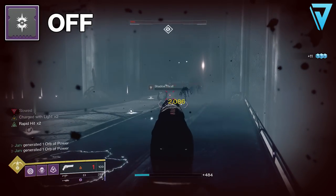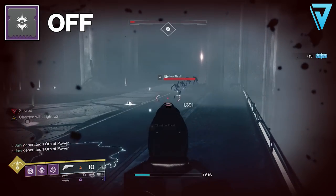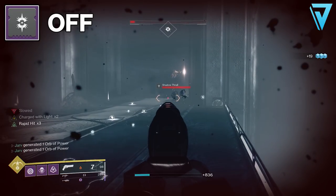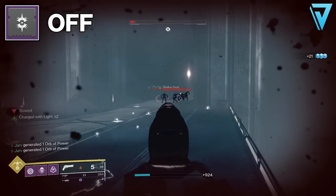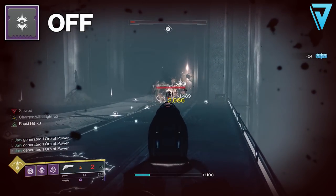With that knowledge in hand, it's time to jump into some testing. I've got the Ancient Gospel hand cannon from Garden of Salvation with Rapid Hit and Dragonfly. The idea here is to test exactly what dragonfly on its own with no mod is doing.